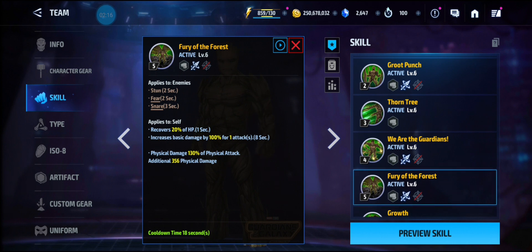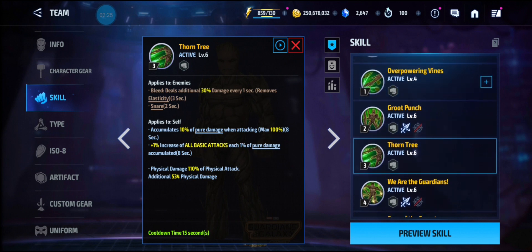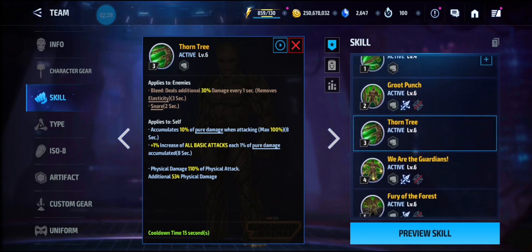The fifth skill has a 100% damage proc and a 20% heal. He also has snare, burn, paralysis, and another snare. So he has some ABX and ABL potential, maybe.